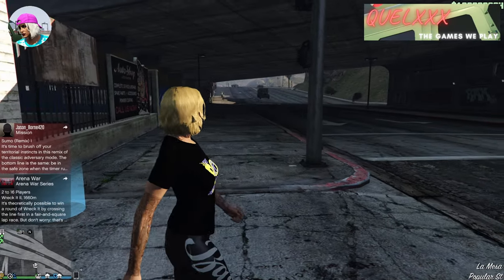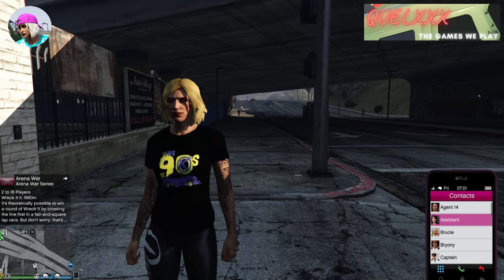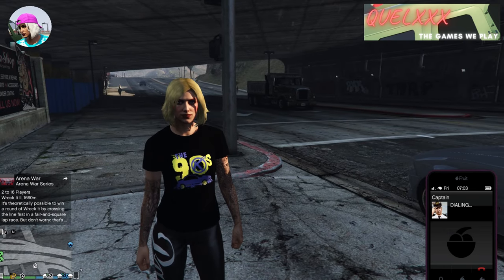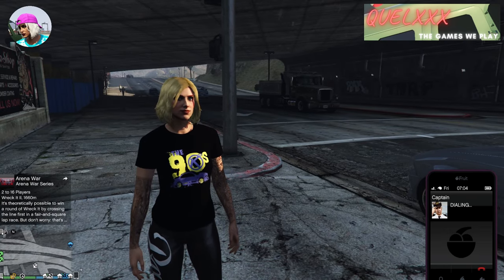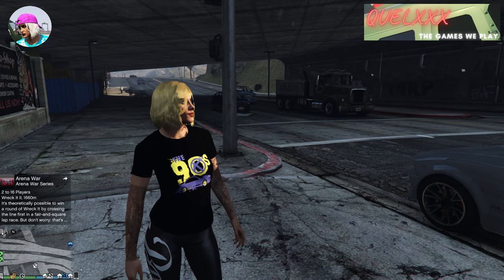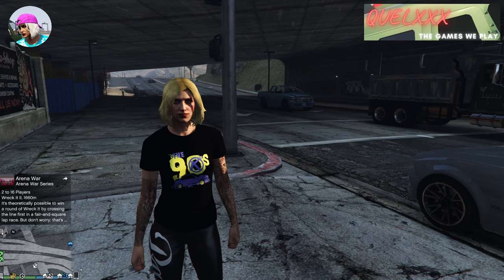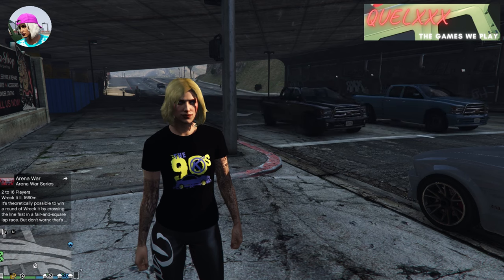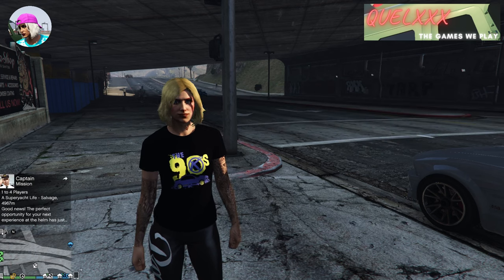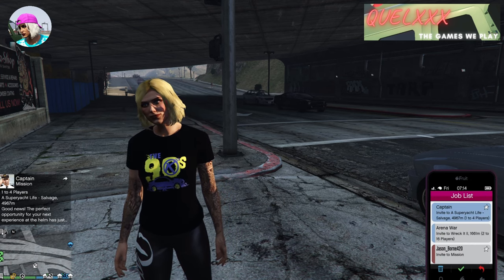Open up your phone and call the captain to request a job. If you have already done these missions, you can just choose to start this in your mission section in the pause menu. The mission we are looking for is the salvage mission, because this mission will allow you to use rebreathers and it lets us get rid of the bug. Once you get this mission, go ahead and accept it.